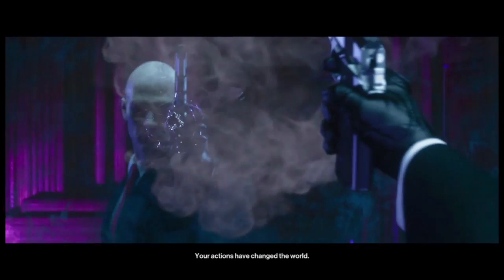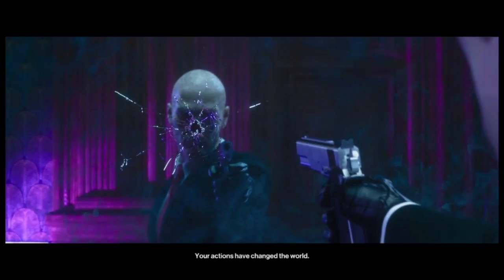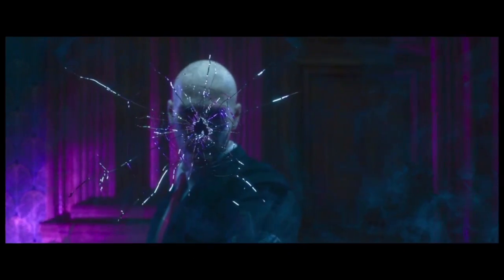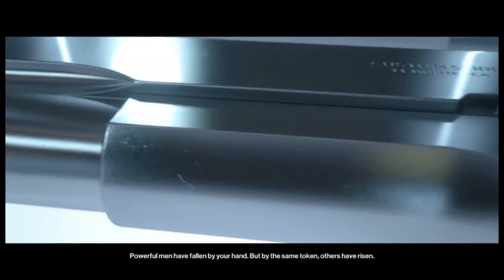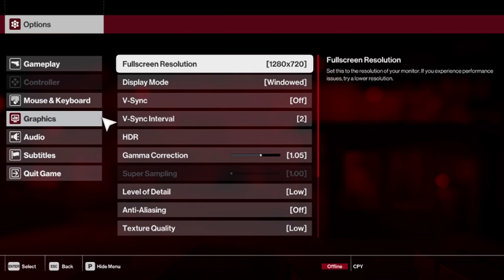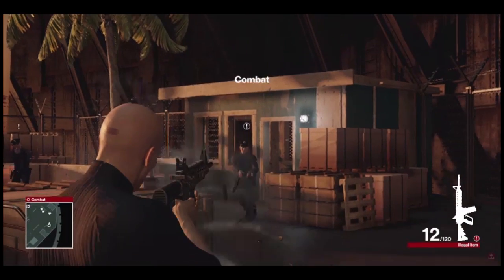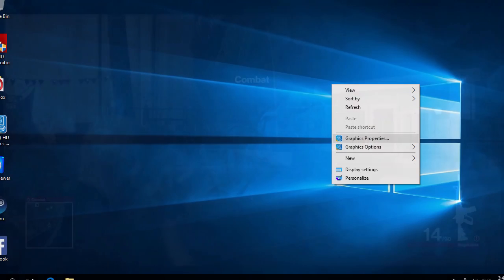Hello everyone, welcome. In this video I'm going to show you how you can play Hitman on the integrated Intel HD Graphics 4000. If you go into the graphic settings menu, you will find out that this is the minimum resolution that you can play the game. So let's begin tweaking.